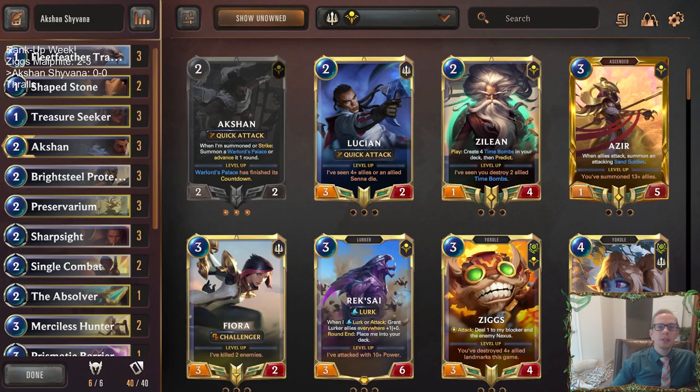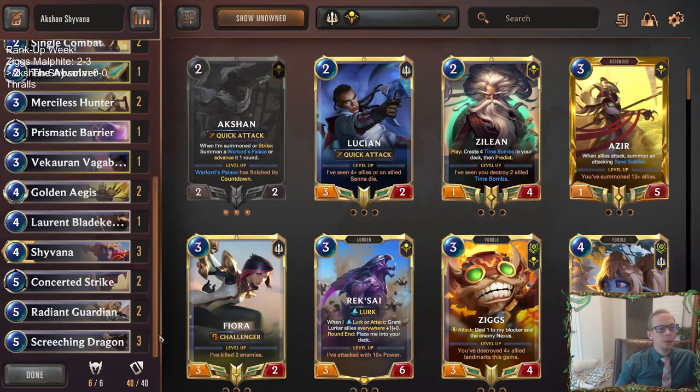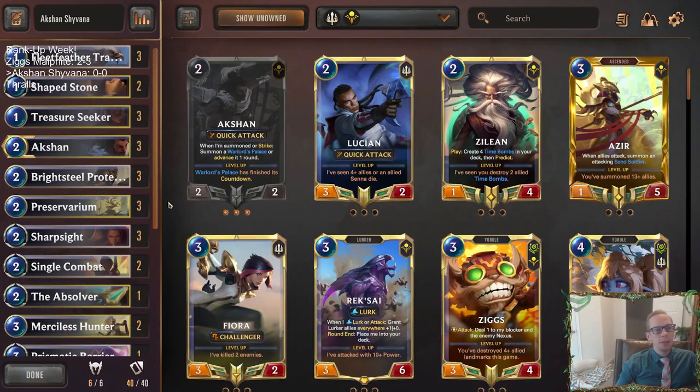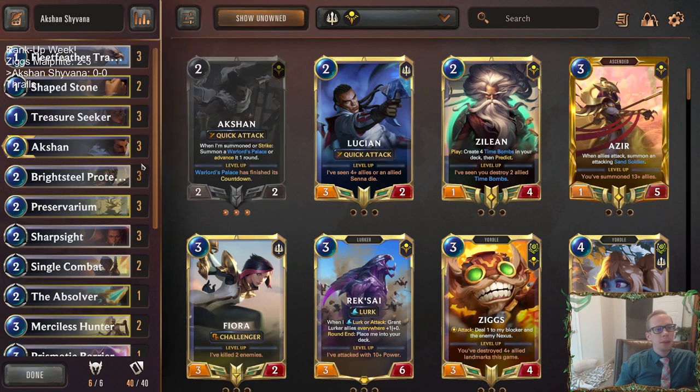Welcome everybody in Twitch chat and everybody on YouTube for some Action Shyvana. I'm gonna try out another Demacia deck here. Like we talked about with the last video, if you saw that, we're testing out some different decks that could be for the seasonal tournament this weekend as long as we qualify. We're in Diamond 4 right now, so we got some ranking up to do this week. I'm pretty set on playing Garen Poppy, but we're checking out some other ones. I don't think we'll be playing Ziggs Malphite.